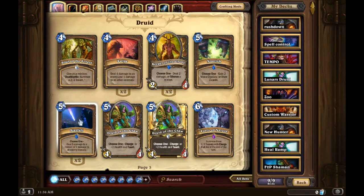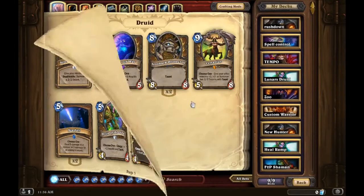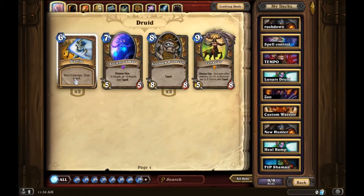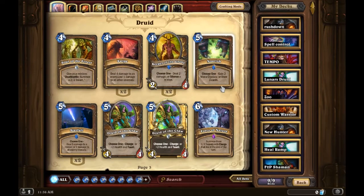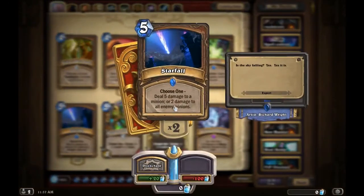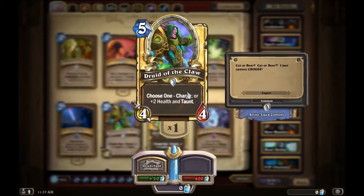Starfall — deal five damage to a minion for five mana, or two damage to all enemy minions. I think this card is better than Starfire because Starfire also deals five damage but costs one extra mana. Yes, you get to draw a card with Starfire, but if you have Nourish you don't really need that extra draw. Also, you can flex Starfall to deal two damage to all enemy minions, which Starfire cannot do.